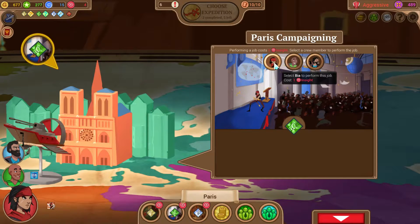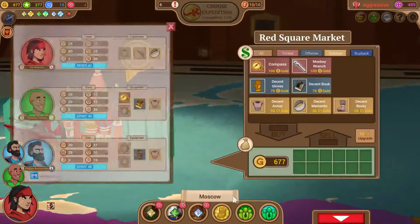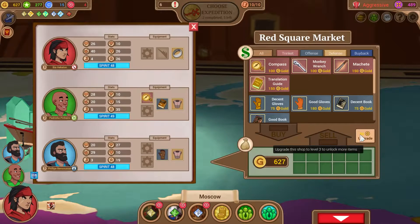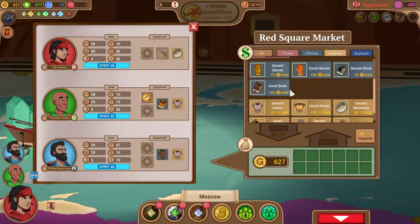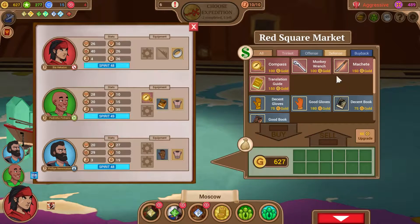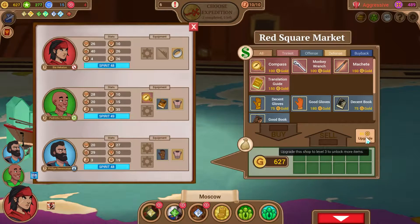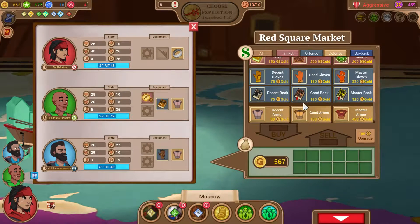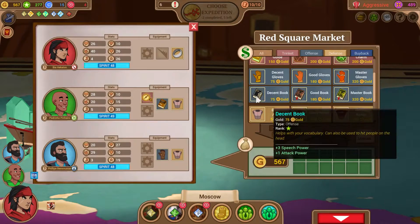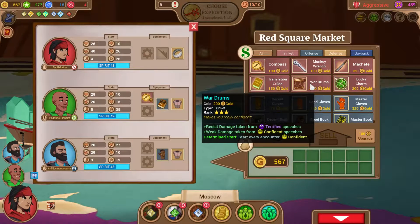I'm really glad that I looked at this before spending Insight, because now we can go Paris campaigning if we want and get some research — it's almost like getting an additional token. It's a shame we don't have a speaker; speakers get extra campaign tokens. Let's also look at our item shop before we make any further decisions.